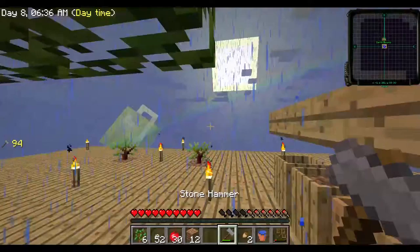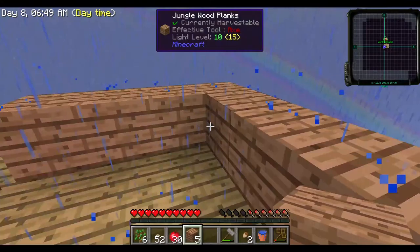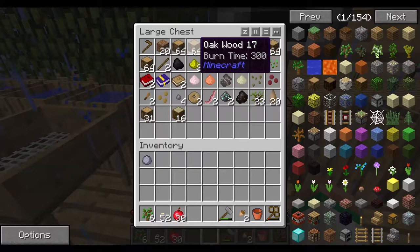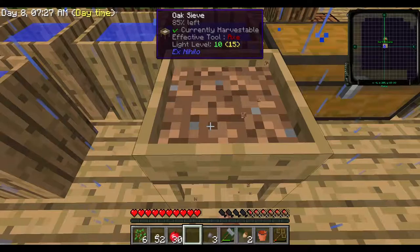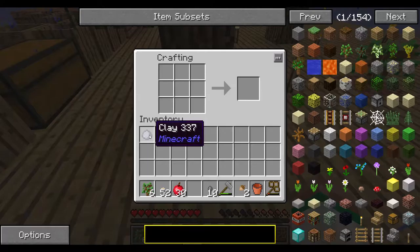I'm going to use the jungle wood to create the infinite water source. All right, let me get this going. We'll just have to expand this out later, but that's okay. Now I can fill these back up. So if we go ahead — we need cobblestone, so we gotta get some dirt over here and then sift this to get some stones to make some cobblestone. Beautiful, and I'm not doing this just for the sake of it — we do need more clay.